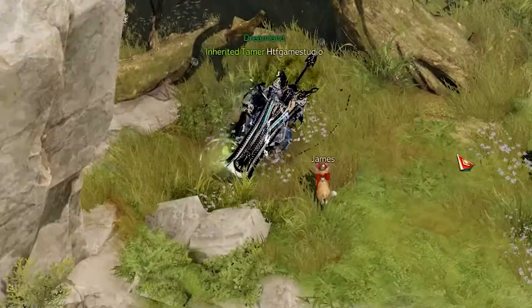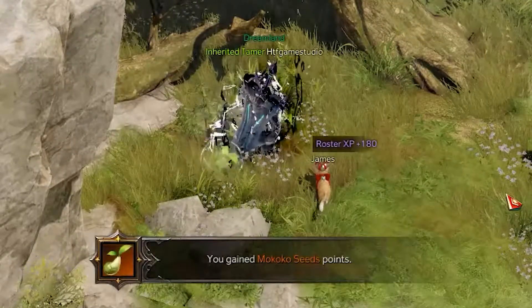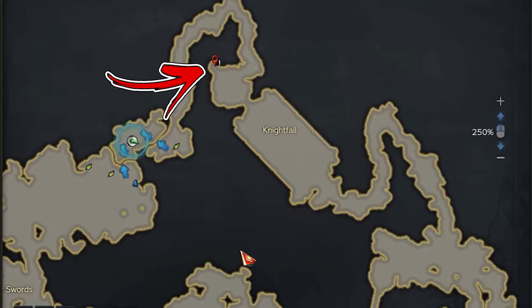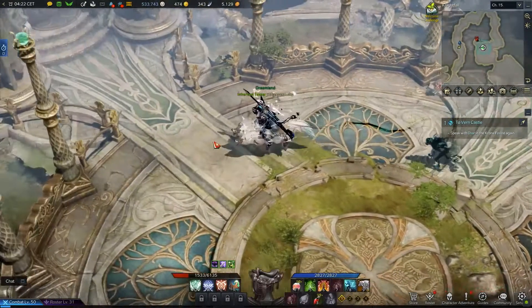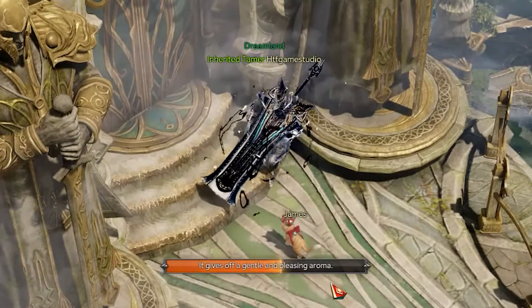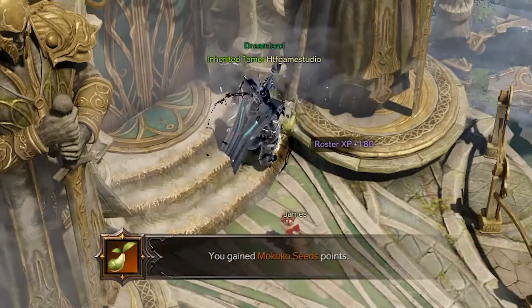Slightly to the top right from it you will find also the seventh. For the eighth and the last one, it's time to reach the Knight's Fall area located in the upper section of the map. In the top left side from it you need to check the small cavity in the next rounded area, where you will find a huge gate. On the feet of the right monument near the staircase you will be able to collect the eighth Mokoko seed.